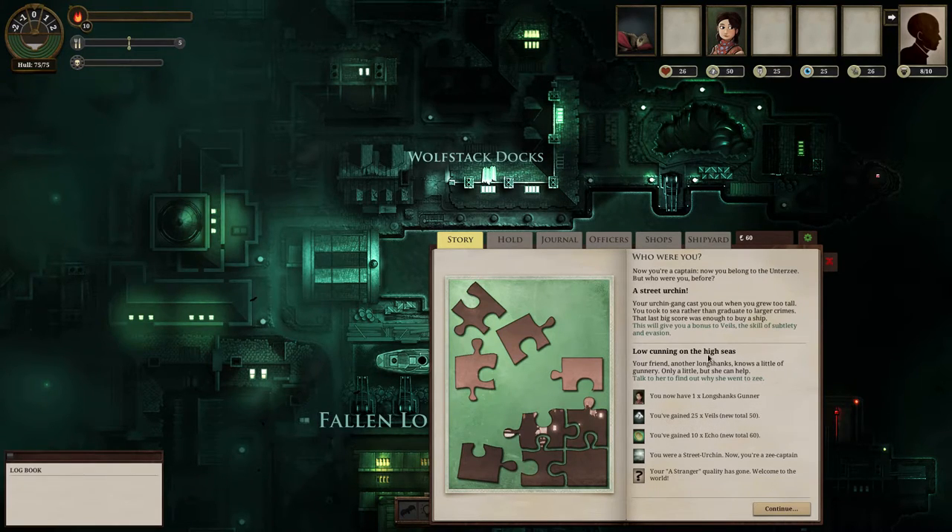Officers are crewmen who give you attribute bonuses. In this case, Longshanks Gunner actually gives me one plus iron. As the game progresses and as you make new discoveries, you fill up this pages thing here. Once you get it full, you get a secret, and then you can talk to an officer and spend that secret to increase attributes.